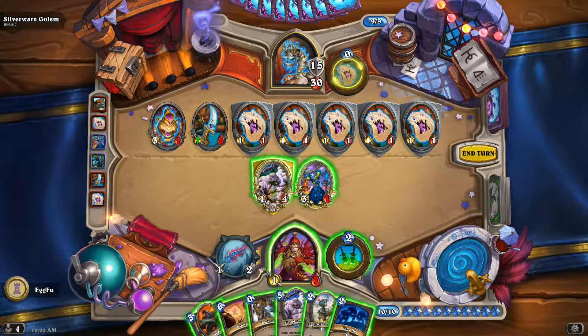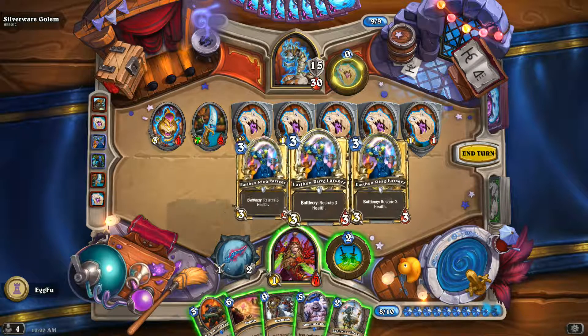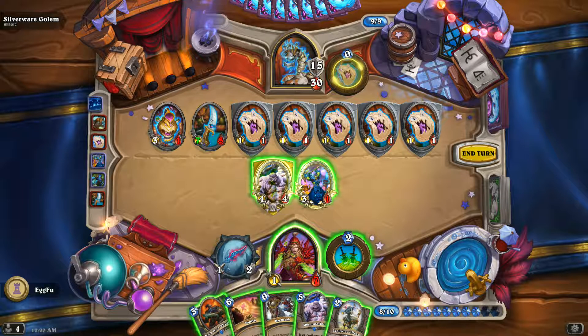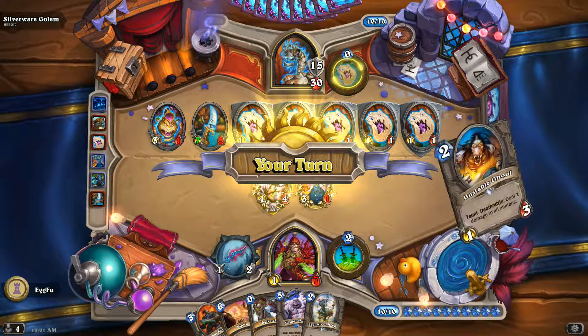This has to be some kind of glitch. It looks like Silverware Golem is coming to a standstill — he's got no options left. So he's just going to end up milling himself. Wow, that's interesting. Let's see how long this lasts for — this moment of peace, this grace period.